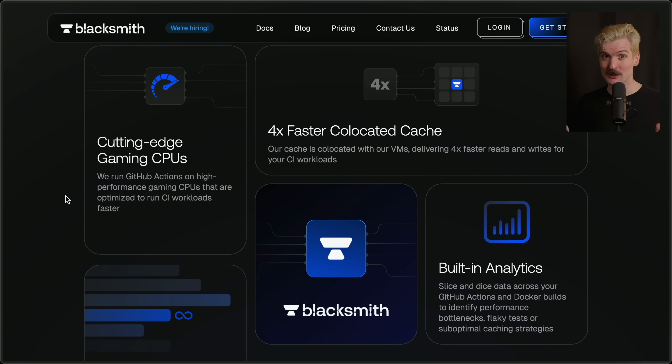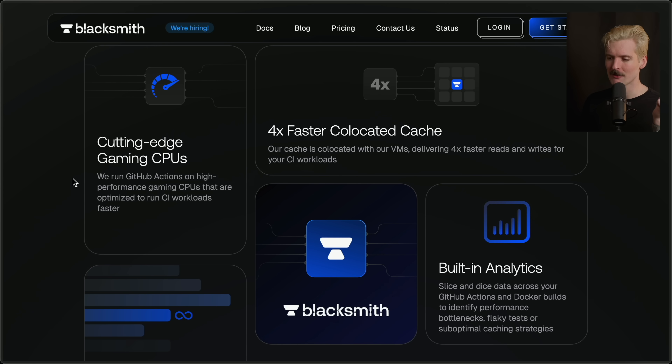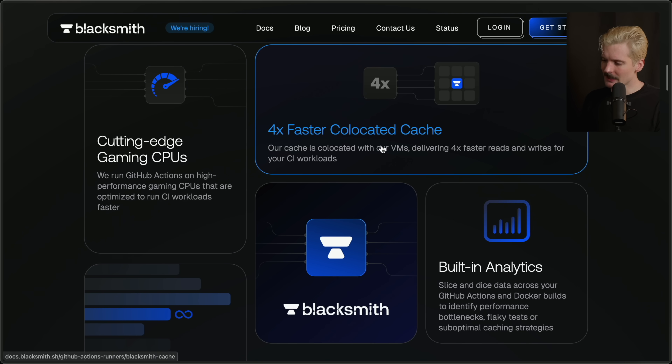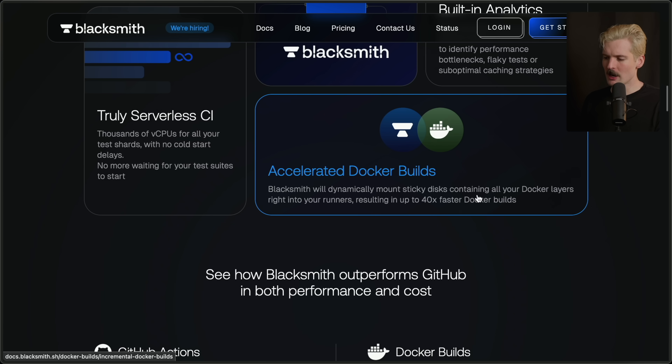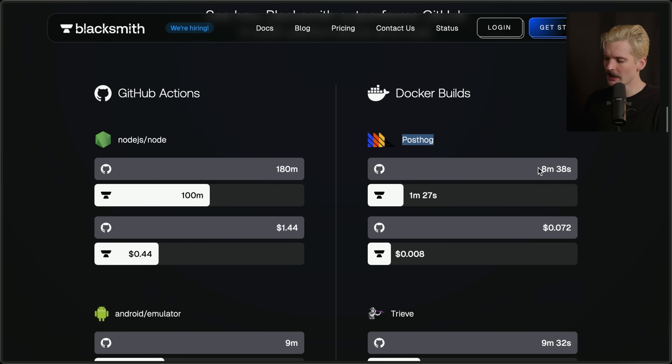If you hang out here, you probably build fast — but does your code build fast? Very different question. If you're building enough code, chances are the code itself is starting to build pretty slow. Today's sponsor is Blacksmith. They made my builds way faster, and chances are they'll do the same for you. Their secret is that they're using cutting-edge gaming CPUs to build your code faster and cheaper. They give you 25 gigs of cache when GitHub only gives you 10. They've made their Docker builds way, way faster — like hilariously so. Companies like PostHog had their builds go down from around nine minutes to a minute and 27 seconds just for the Docker portion.